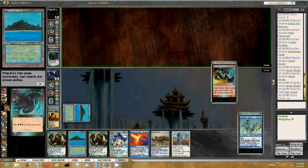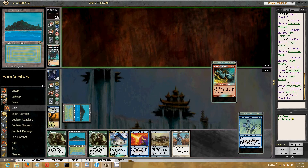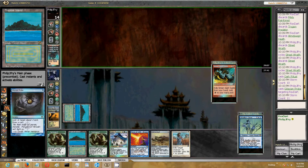He has seven cards, three black mana floating. He's at five. He needs to get to seven to cast and activate Charbelcher.